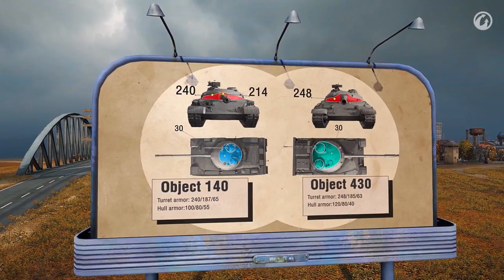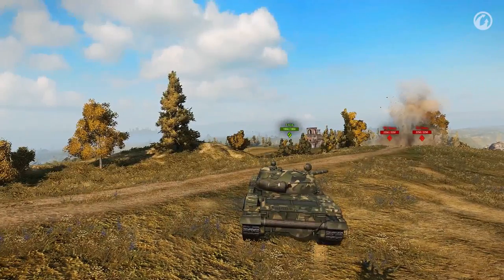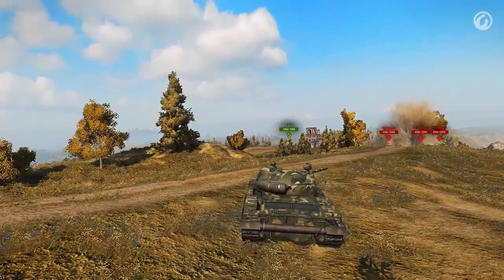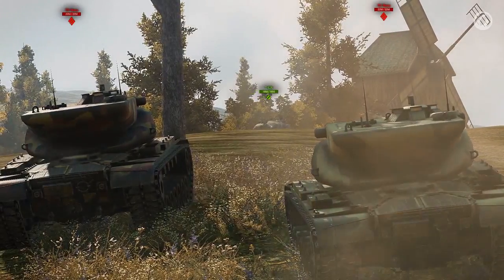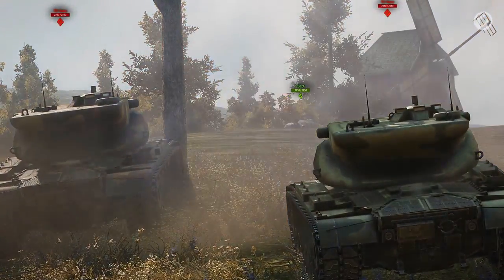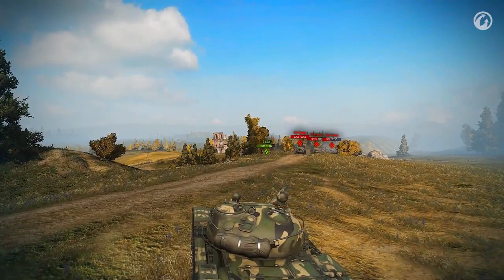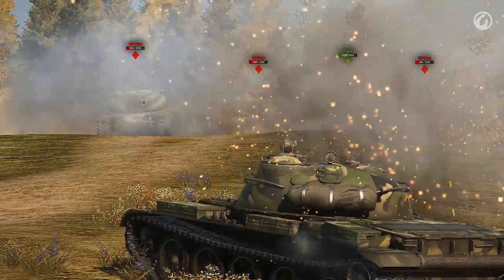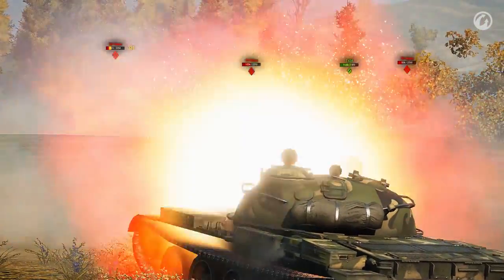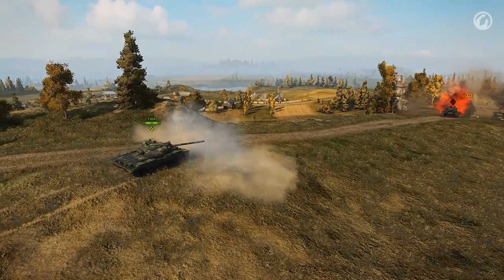Keep in mind these weak points and make use of the strong ones. For example, roll to this fold in the terrain on Malinovka and start moving back and forth along the hill, exposing your turret. This will provide constant scouting, annoy the enemy team, and the ricochets off your turret will fray their nerves, giving you an advantage. Entice them to fire at you, then seize the moment and cause damage. Using your turret armor and high rate of fire, you can take advantageous positions and hold them until your teammates arrive.